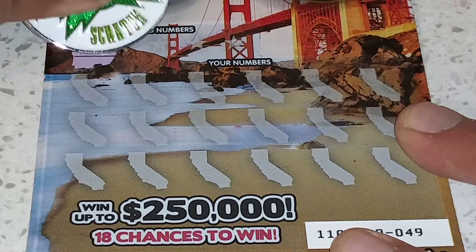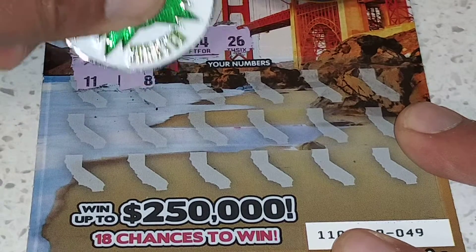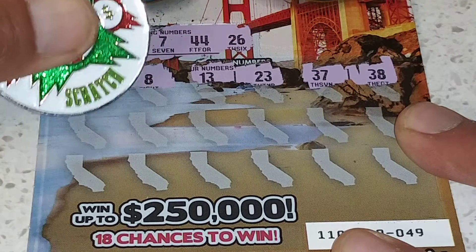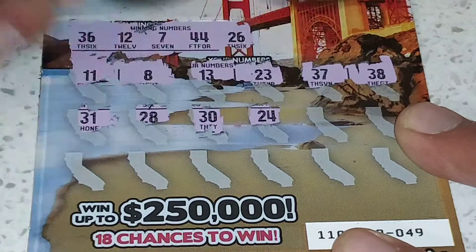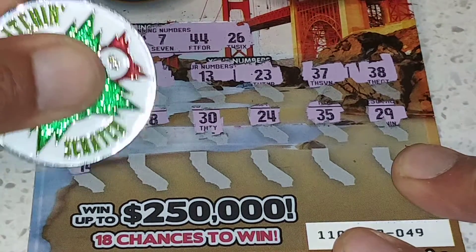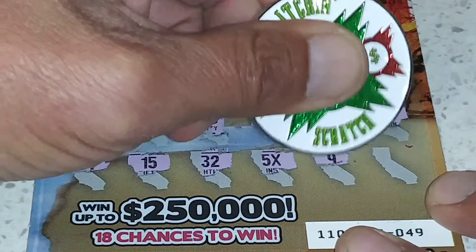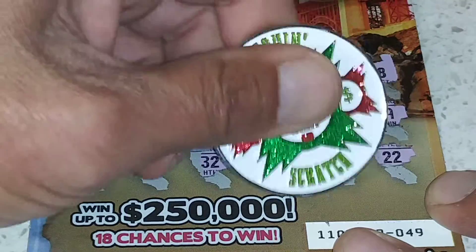Here we go. So many numbers: 36, 12, 7, 44, and 8, 26, 11 and 8, 13, 23, 37, 38, 31, 28, dirty and a 24, 35 and 29, 14 and a 15, 32 and a 5X — look at that! Got a 9 and a 22. So this is infamous for putting four dollars under there for 20. Let's see if that's what it is.